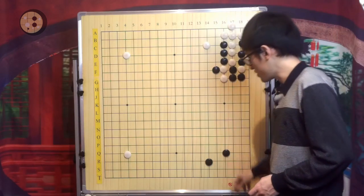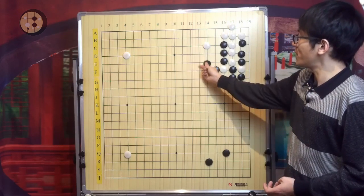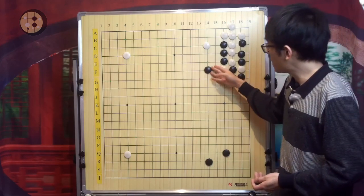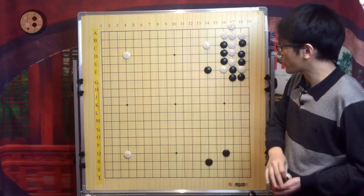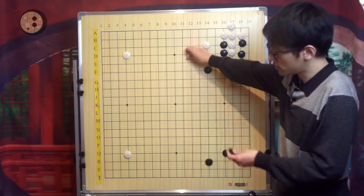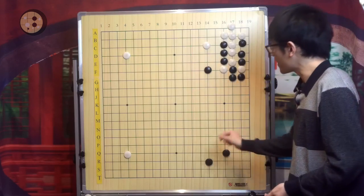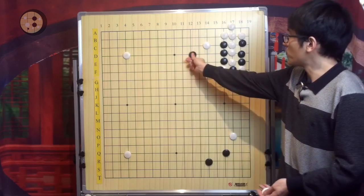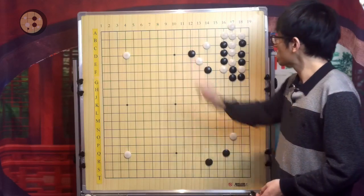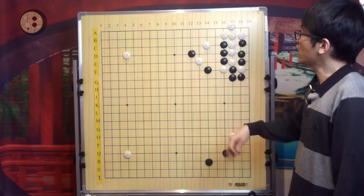If White escapes, this is a mess for Black. So White gets to start the fight on the right-hand side first. Instead, Black will choose this indirect move to capture White. White can hane — this is a very big move, and this is a big move too — but there are other big moves, for example playing here to reduce Black. If Black plays here, this is the follow-up.